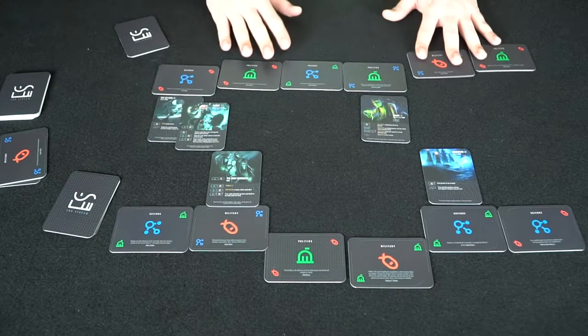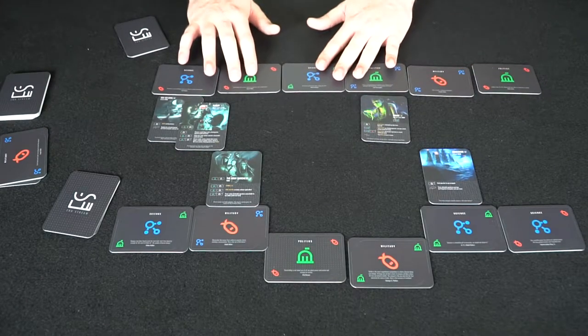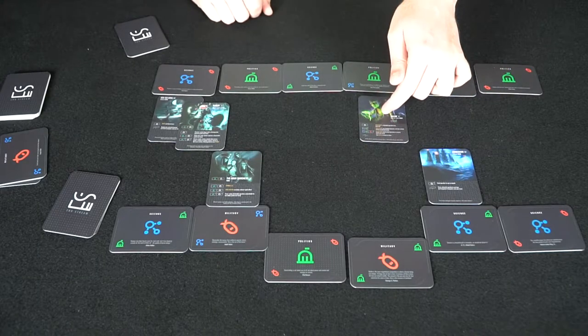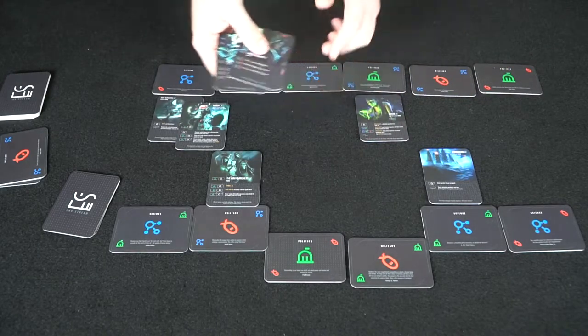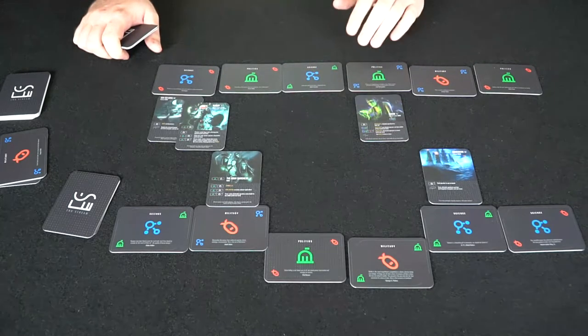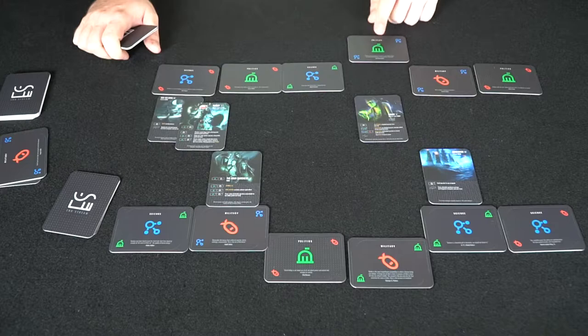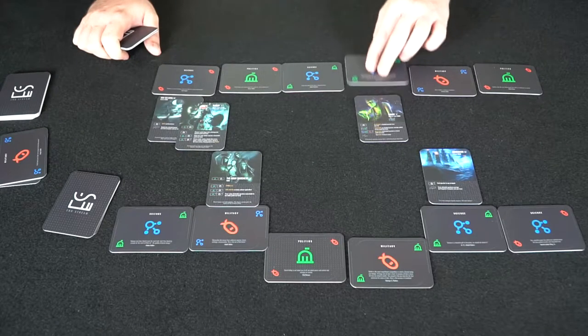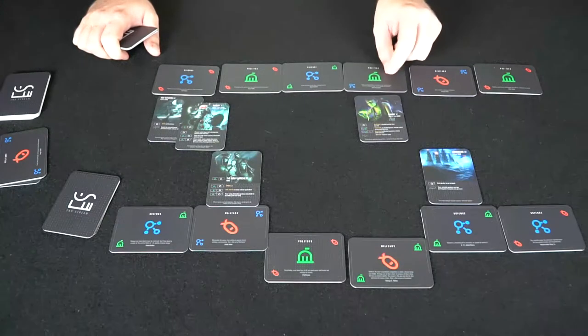At the beginning of the next turn, all the spent timeline cards come back up as unspent, like most other currency games. Now that I have a character here for a round, I can simply spend the green and flip it over for a blue for later, or I can flip it over first for a blue now and then spend it. So that's the flexibility there.